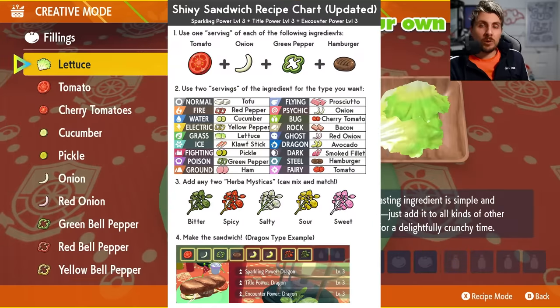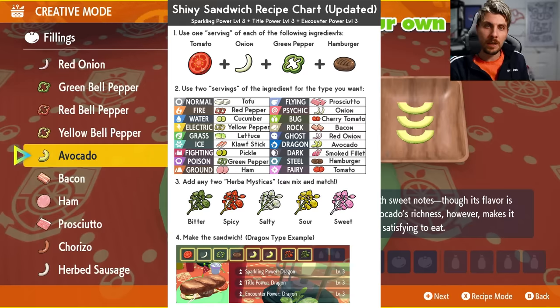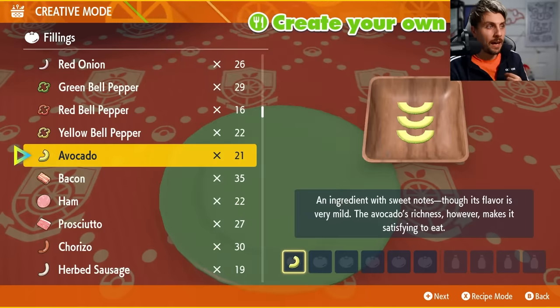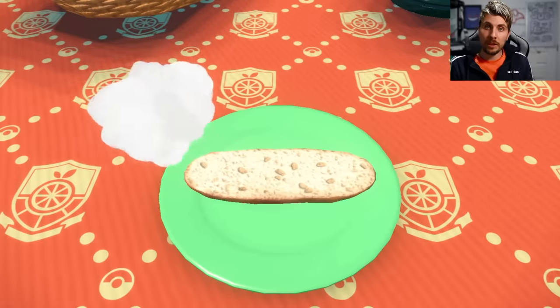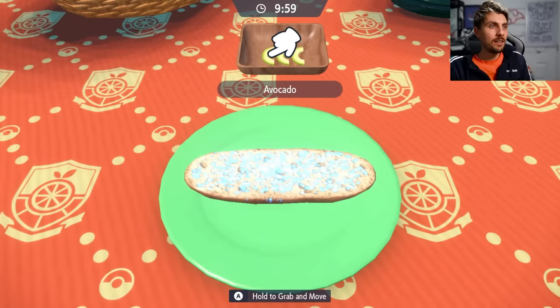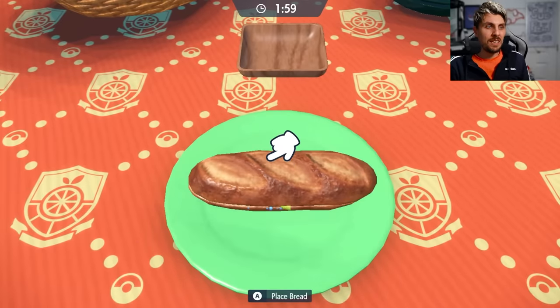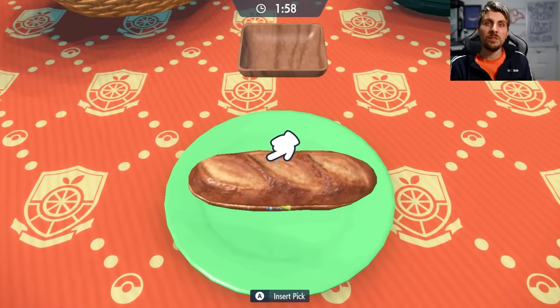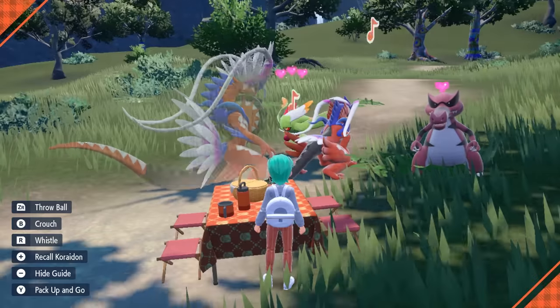When you're in the sandwich menu, go to creative mode. You can use any combination of recipes using the salty Herba Mystica or the non-salty Herba Mystica — there'll be links in the description for all of them. The recipe we're looking for is sparkling power level three for Dragon and encounter power level three for Dragon as well. We're just going to use salty and spicy here, nice and easy. That gives us sparkling power level three, encounter power level three, and title power level three for Dragon. The title is a nice bonus if we get a shiny with it too.